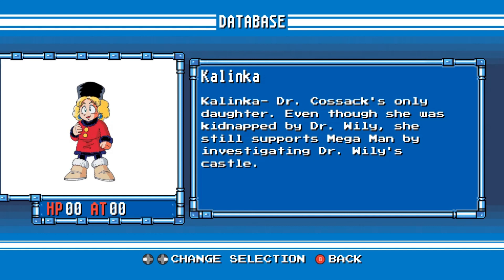Kalinka, Dr. Cossack's only daughter. Even though she was kidnapped by Dr. Wily, she still supports Mega Man by investigating Dr. Wily's castle.